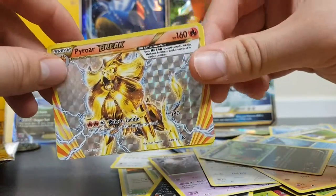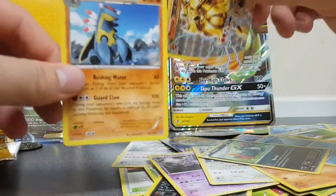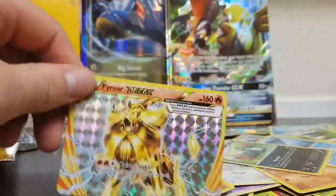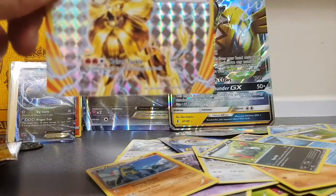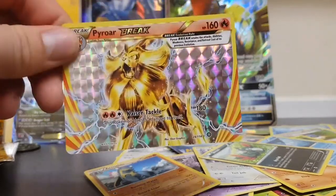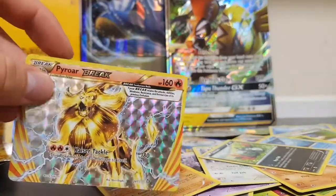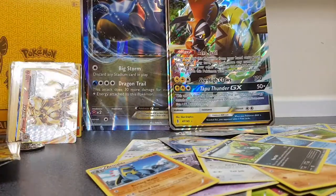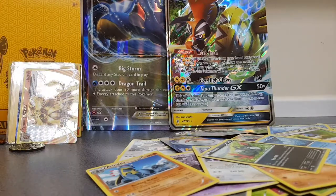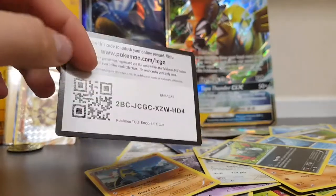Oh wow — we've got a Pyroar BREAK card! This is the first one I've ever had. That is looking pretty sweet, and on the back we've got an Armelot as our rare. A BREAK card — first one ever. It's got Blazing Tackle which is 180 damage but this Pokemon does 50 damage to itself. Pretty sweet card — cool looking. That's getting sleeved. And for you guys patiently waiting — the code for the entire Kingdra EX box goes to one lucky winner.